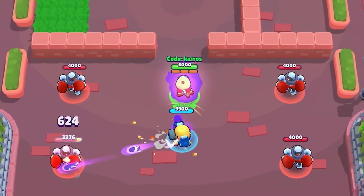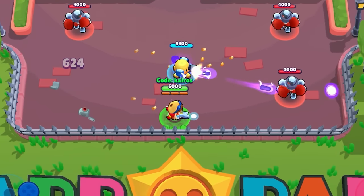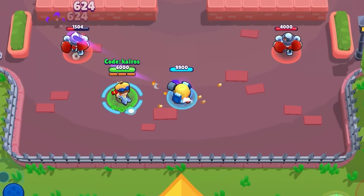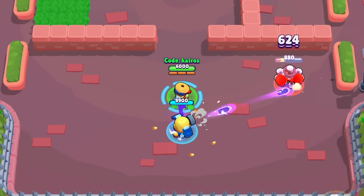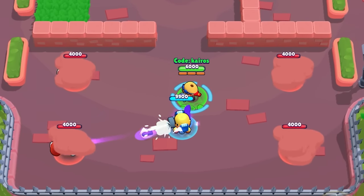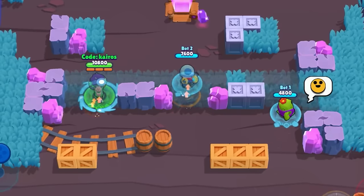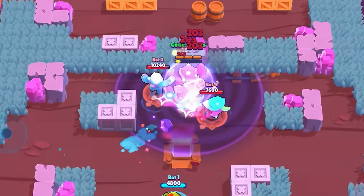Jesse has one of the newest Hypercharges — Scrappy 2.0. Jesse's turret gains a 50% buff to its health and a 20% buff to its damage. The only way Scrappy will receive the buffs is if you place it while Jesse's Hypercharge is active — so a turret already out when you activate it won't get buffed. However, if you place Scrappy 2.0, it will keep the buffs even after Jesse's Hypercharge runs out, giving you a big turret on the ground until somebody destroys it.